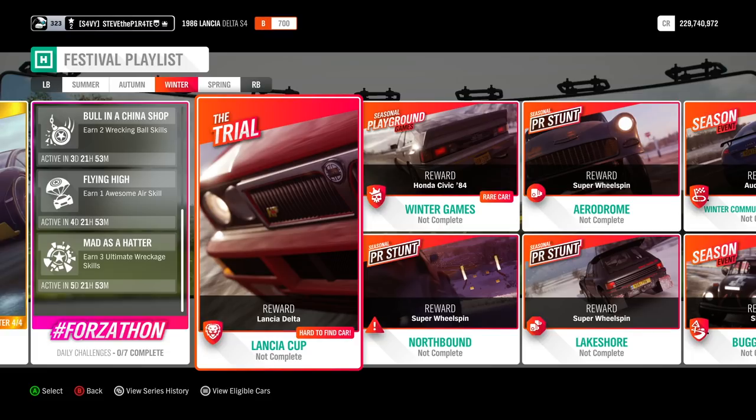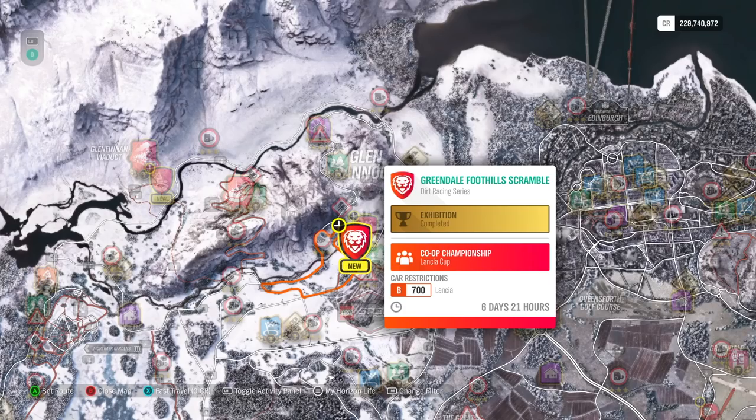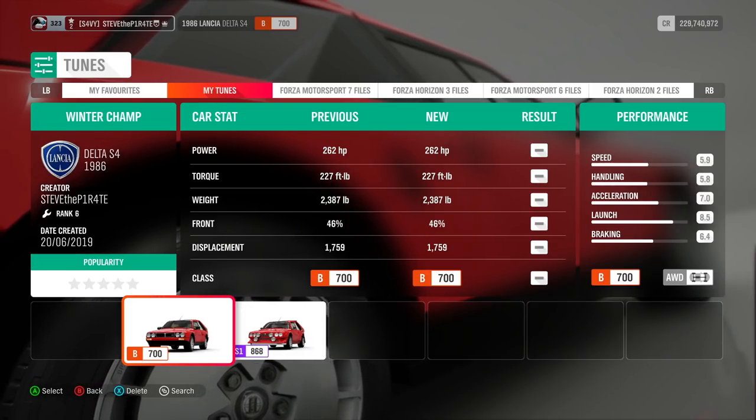For completing the trial you win the Lancia Delta, and you have to do this cooperatively in a team of up to six players against unbeatable Drivatars. The trial starts at Greendale Foothills Scramble and the car restrictions are B700, and you must use a Lancia manufacturer vehicle. For this I've used the 1986 Delta S4 and I've created a tune called Winter Champ.